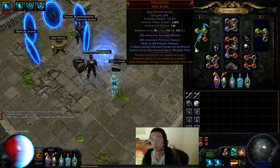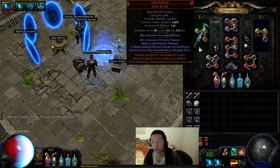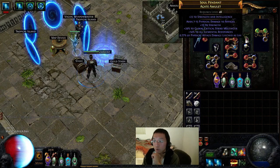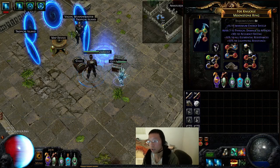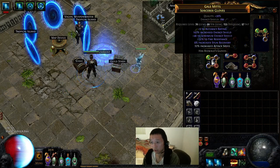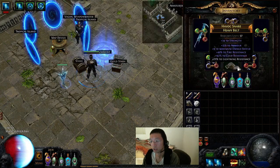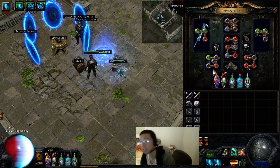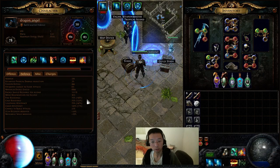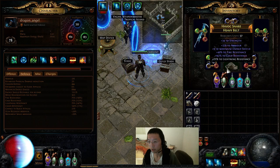This character is a Varunastra character, and it's CI. The reason I went CI was because all the stuff on the tree is close to the energy shield nodes and not really life nodes. I don't really know how I'm doing this character — some of my gear is ridiculously good, some of it's really bad. I pulled the gear off other characters. Skyforth to avoid stun and get the power charge. I really need to replace the belt; I'm resist-starved heavily. Somehow I still got capped for non-elemental weakness.